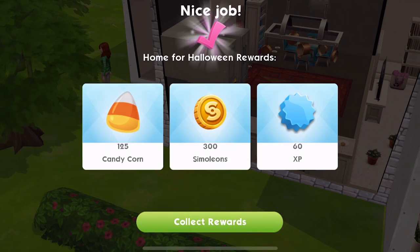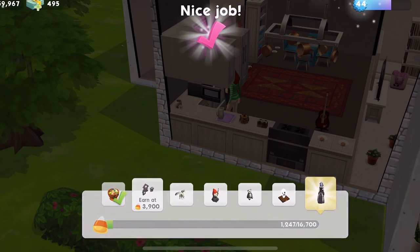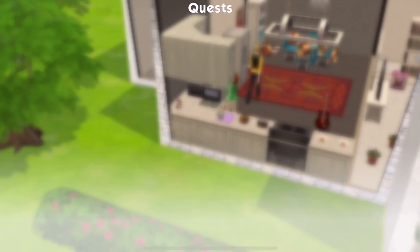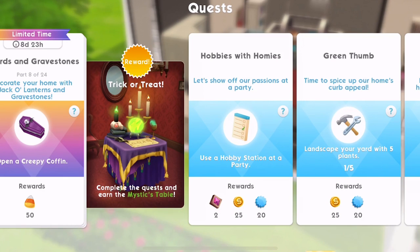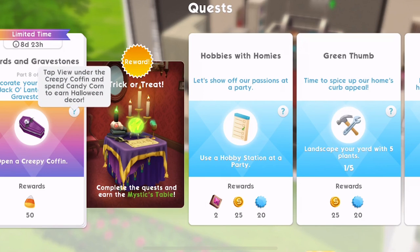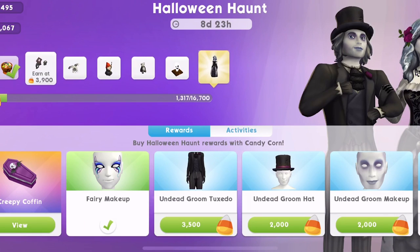We have just finished the Home for Halloween event and we've got 125 candy corn — that's nice! We're edging our way up. That's quest part complete — let's collect those 70 candy corn. Now part 8 of 24: 'Decorate your home with jack-o'-lanterns and gravestones. Open a creepy coffin.' Tap view under the creepy coffin and spend candy corn to earn Halloween decor.